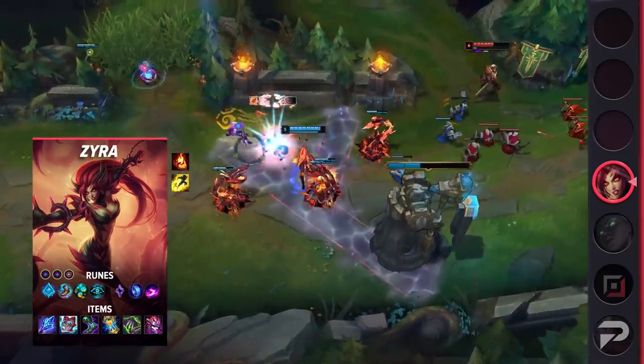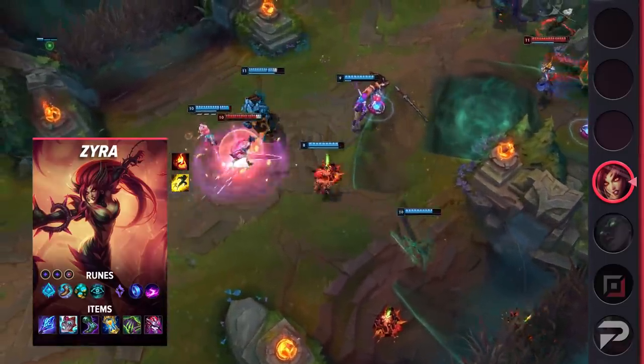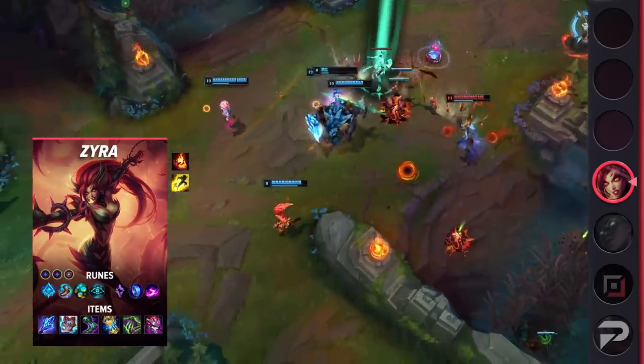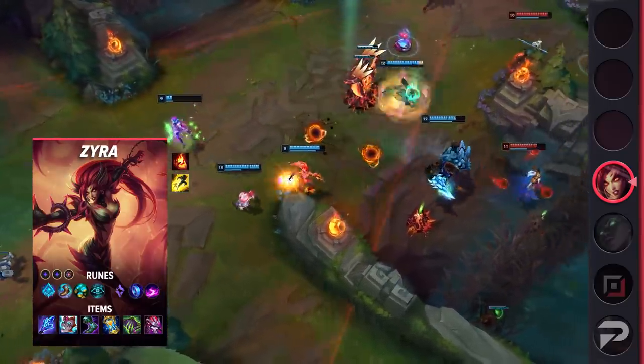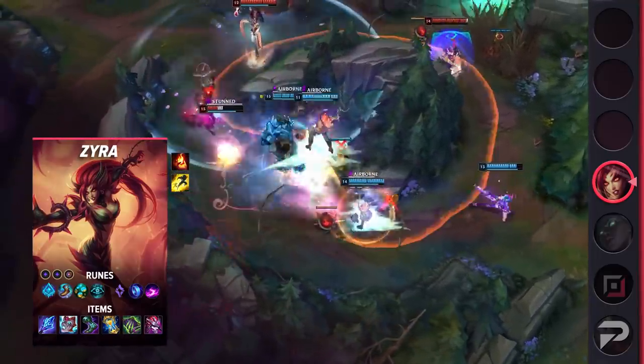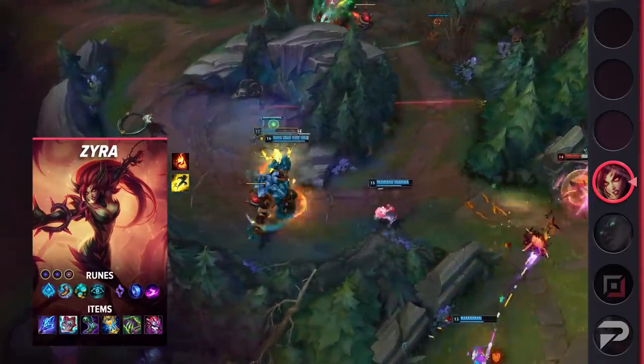For runes, run Glacial Augment, Magical Footwear, Future's Market, Cosmic Insight, Mana Flow Band, Scorch, Double Adaptive Force, and a defensive rune. Her items are Spellthief's Edge start, Liandry's Anguish, Sorcerer's Shoes, Zhonya's Hourglass, Morellonomicon, and Demonic Embrace. Liandry's and Demonic Embrace add a significant amount of bonus damage over time, which contributes to her high teamfight DPS.